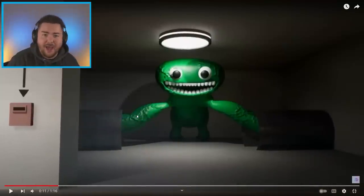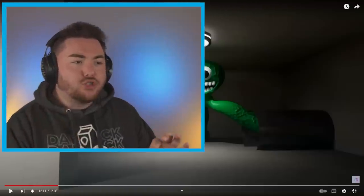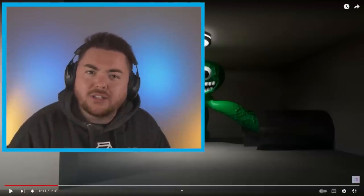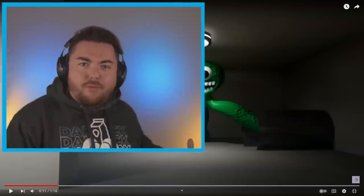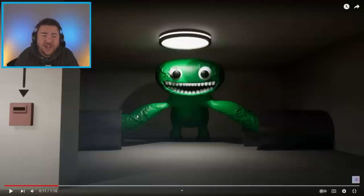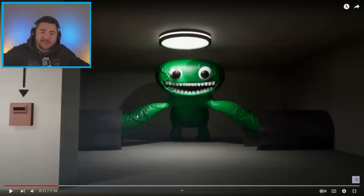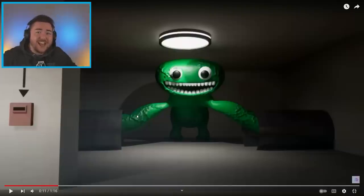If you think about it, every game that we've seen so far of Garden of Banban, Jumbo Josh has been the big crazy monster. He's been the unstoppable force. Even when he was climbing up to capture us and gets smashed, he comes back. He even took down Stinger Flynn. And now he's caged up, his hands locked.